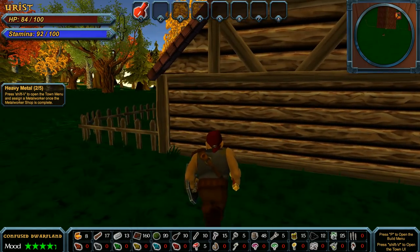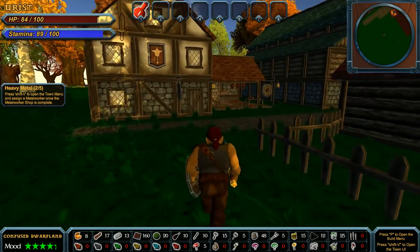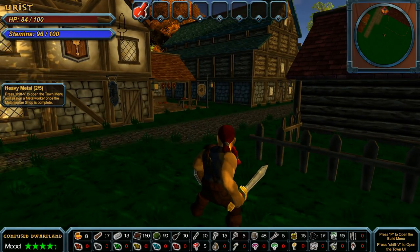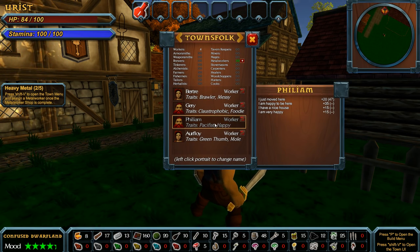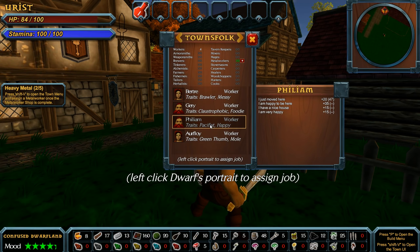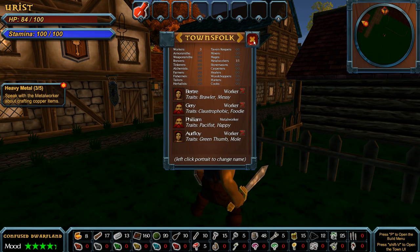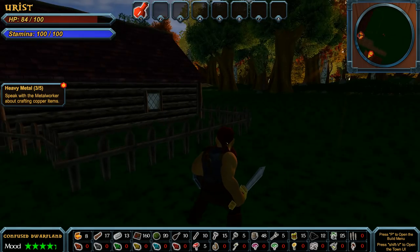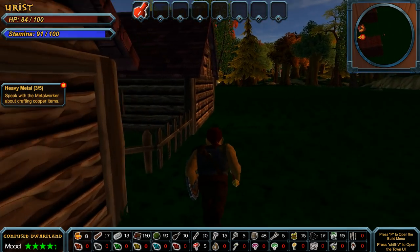Are we done? Are they good? Open the town menu with Shift V and assign a metal worker once the metal worker shop is complete. We're gonna have — who wants to do it? The pacifist? Yeah, Phileum. Can I put you into the metal worker shop? There we go. Now speak to the metal worker about crafting copper items. Where are you — what was his name? The happy guy.